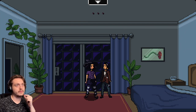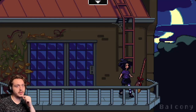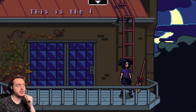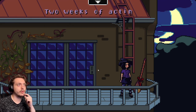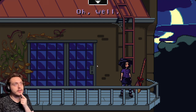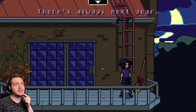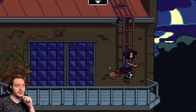Goodbye. Get the broom. Dance was a failure. This is the last time I rely on children to perform a ritual. Two weeks of acting. All for nothing. Oh well, there's always next year. She is a witch. Time to leave. Yeah. She is a witch.